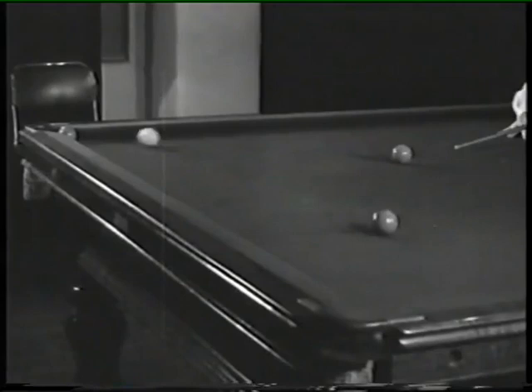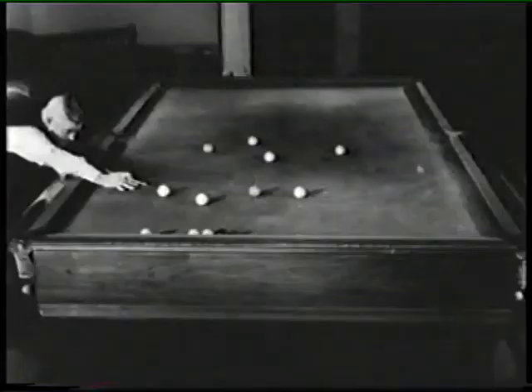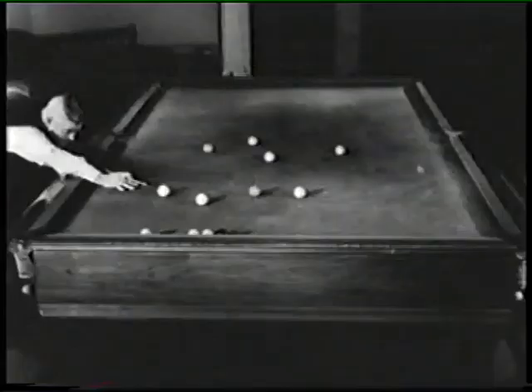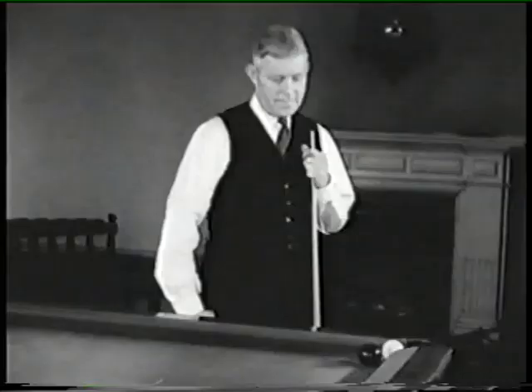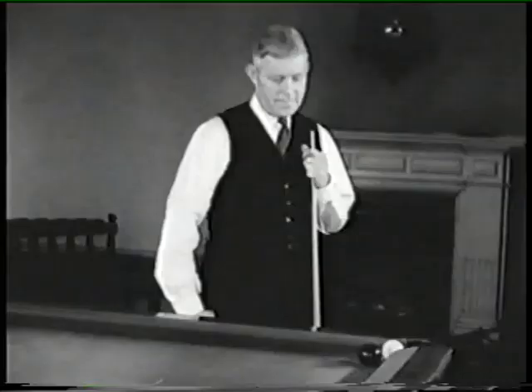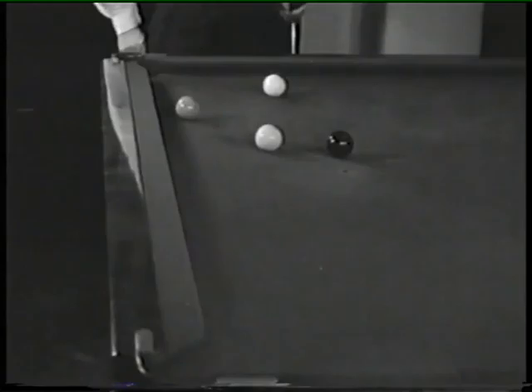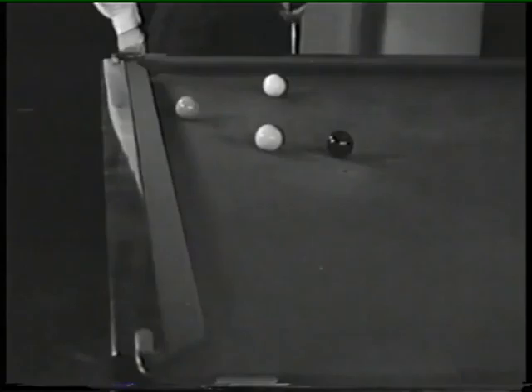Walter Lindrum's uncanny billiard sense comes to his aid when the jaws of the pockets snooker one ball from the other. Down it goes after a little great circle navigation. Another snooker — the ball he has to hit being in the centre of the line against the end cushion. The snooker's cleared and Lindrum's bombsite is right on the job. He's the Norton of the billiard's game. And now the white is jawed to snooker him from the object ball — he'll never get out of that. Really, Walter, that's not cricket. But it's snooker — he's got to hit right on the cushion, and it's a pushover.